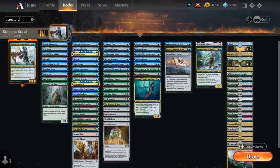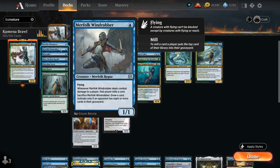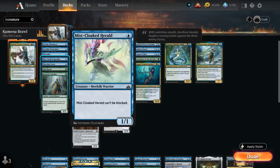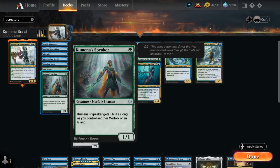This deck is all about merfolk creatures and synergies. Starting with our one-drops: Benthic Biomancer, a 1/1 that can adapt for 2 mana, drawing and discarding a card whenever counters are placed on it — great with Kumena's last ability. Merfolk Windrobber is mostly a 1/1 flyer. Mistcaller can exile opposing reanimation targets. Mist-Cloaked Herald is an unblockable 1/1. Shoreline Scout can fetch a Tropical Island. Jade Bearer puts a +1/+1 counter on another merfolk. Kumena's Speaker is essentially a 1-mana 2/2.